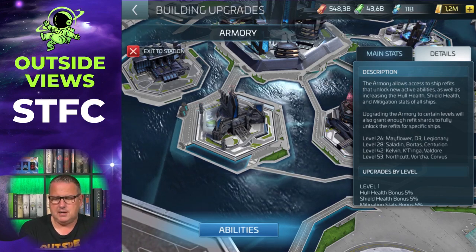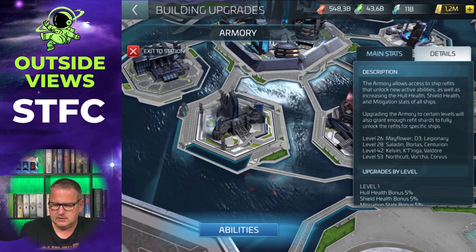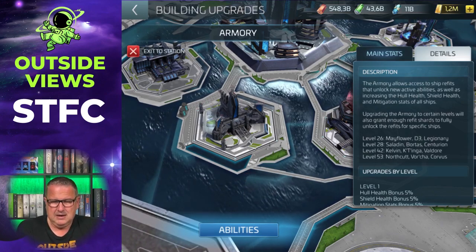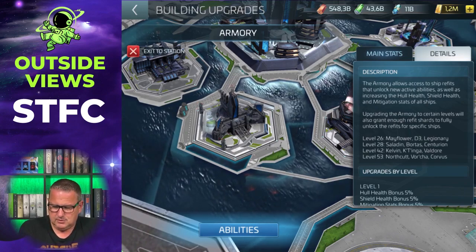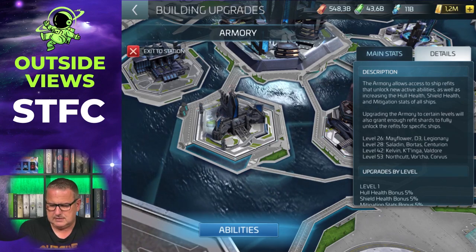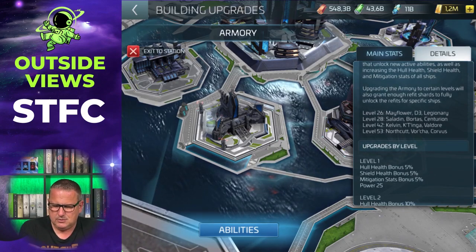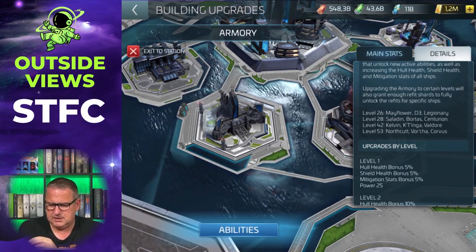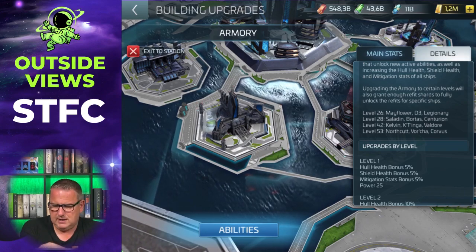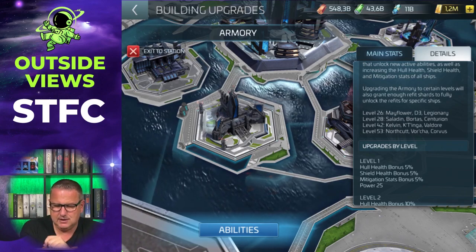You see that there is no Enterprise, no D4, and no Augur — you can't get them automatically. You have to get them via events or buy them. The same goes for the Pilum and the Hektar. The level 46 ships and the level 50 ships don't get it automatically either. You have to get them in a different way. But for those four levels, you get them automatically from the Armory.